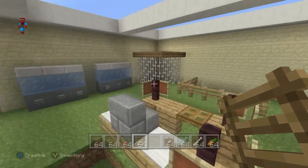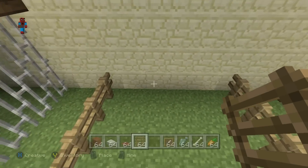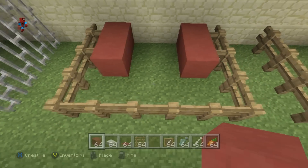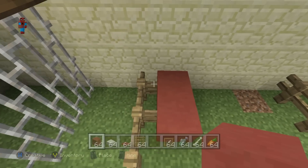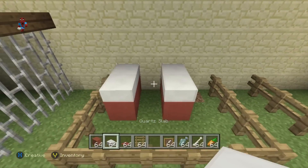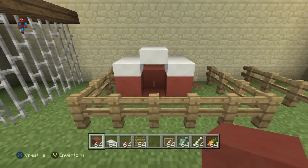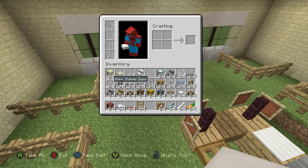The dog also has something unique — a little house to live in, made of red stained clay and quartz slabs. Starting on the left side, have a row of red stained clay attached to the fence, leave a gap of one, then another row of red stained clay. Add quartz slabs on top of the clay and then a row of quartz slabs just above. That's where the dog would live. You can also change the floor color and back wall color if you like.